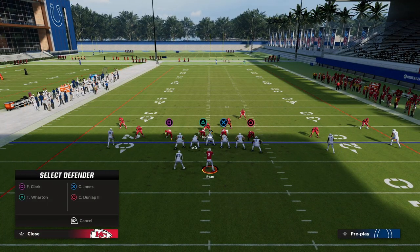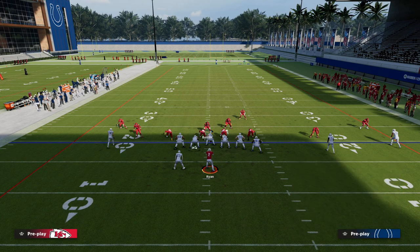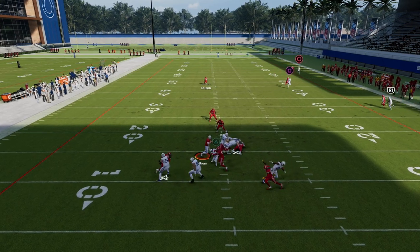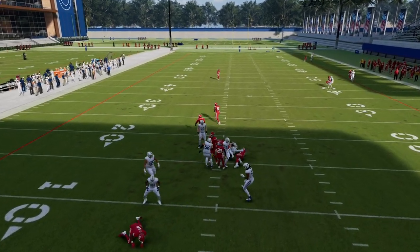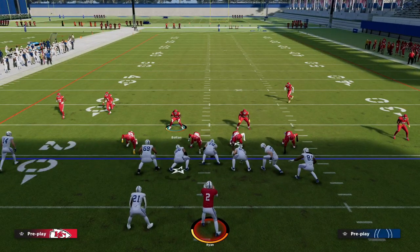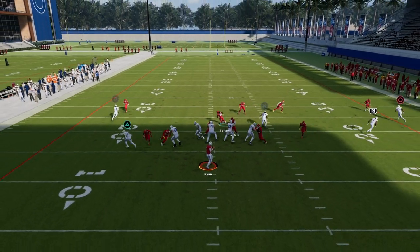Another cool pro tip: if you man up the running back with the defensive tackle on the running back side, you're going to see some interesting logic from that running back blocking. A lot of times we can still get that pressure to come in. If the running back does block, we have a spy right over the middle of the field — so there's so much we can do with this defense.